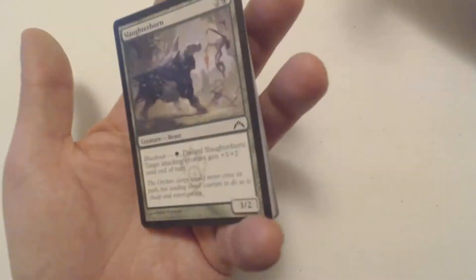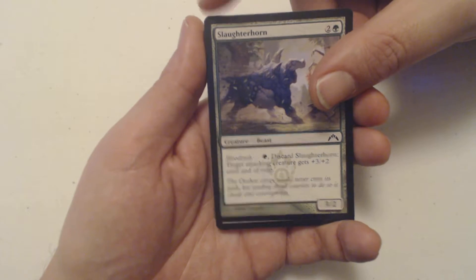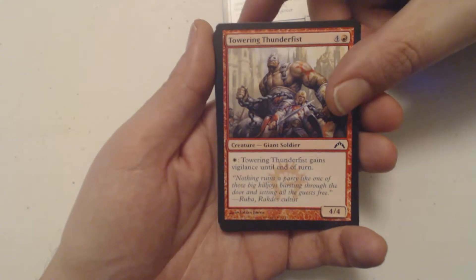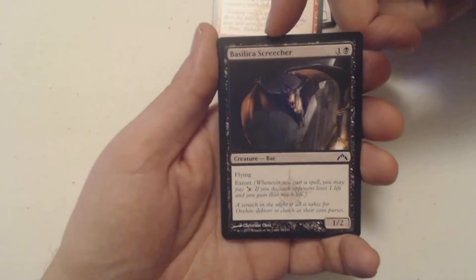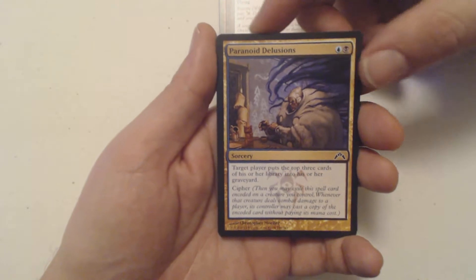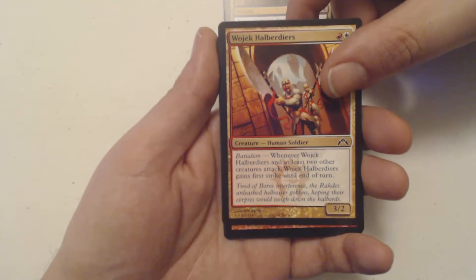I'm gonna go through the commons and uncommons real quick. We got Slaughterhorn — remember you can always pause to read about them if you want — a Dutiful Thrall, Towering Thunderfist, Basilica Screecher — just found out it's Basilica Screecher, not Basilica Screecher, thank you Google Translate — and Paranoid Delusions, which is actually a pretty good card for Dimir.